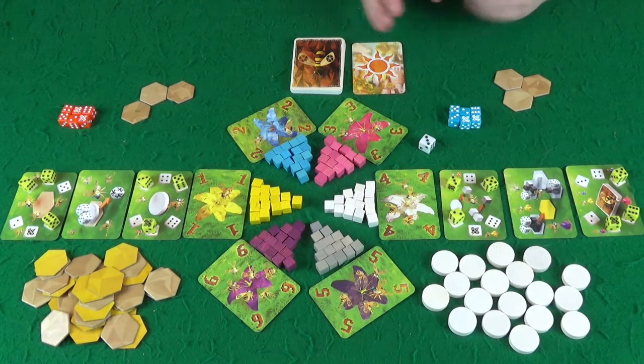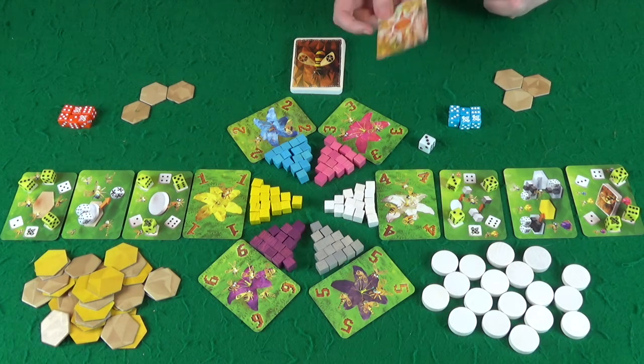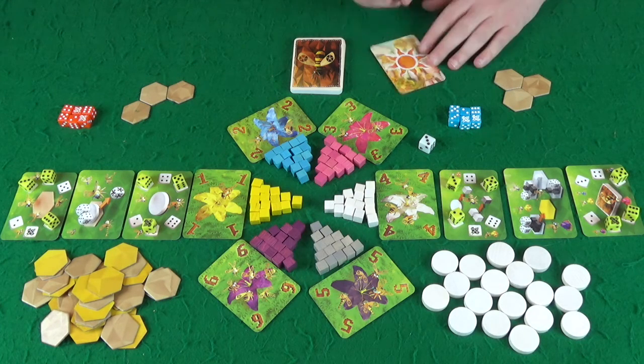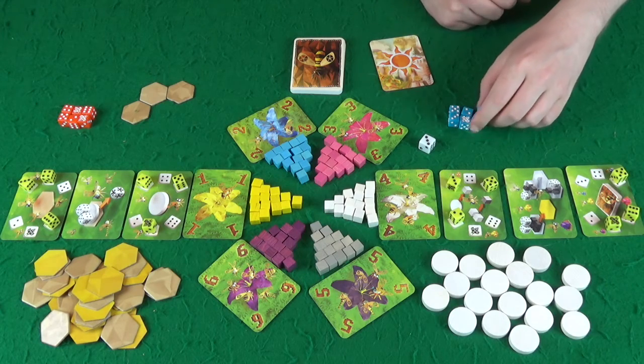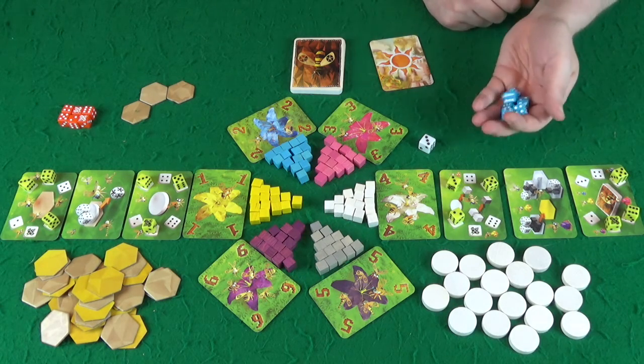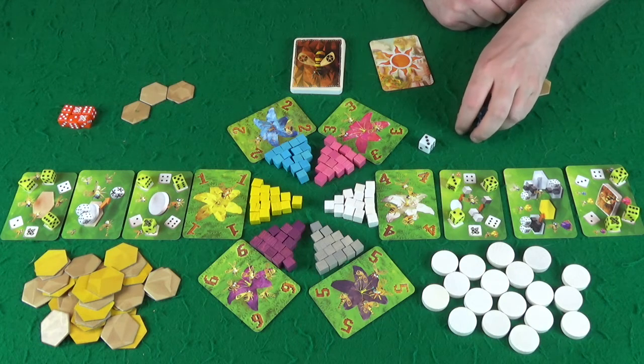We will have two phases of play: the day phase and night phase. During the day phase, we will take turns starting with the first player to place one of our worker bees. At the start of the round, we roll all of our worker bees that we have available.